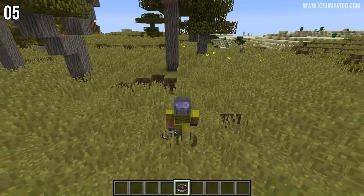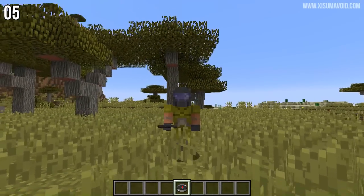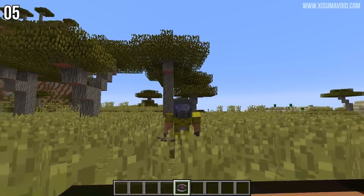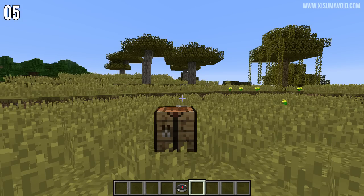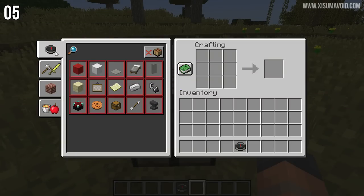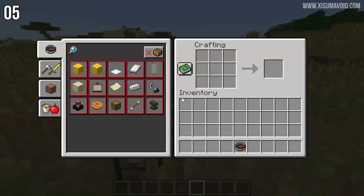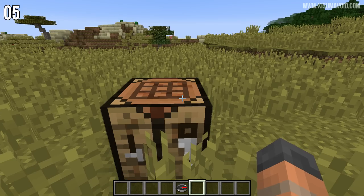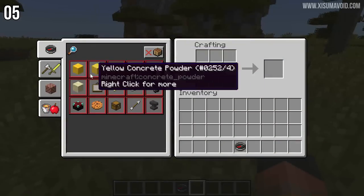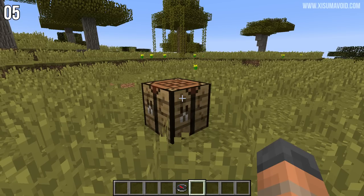Trivia time — what does a compass cost? Four pieces of iron and a redstone dust? No, I say it costs four pieces of wood. Because if you open up a crafting bench, there is a compass in the UI and it's actually working like a normal compass — watch where it goes on my hotbar and it changes up here as well. It's kind of like a free compass, and that is actually an unintentional change. Free compasses for all.